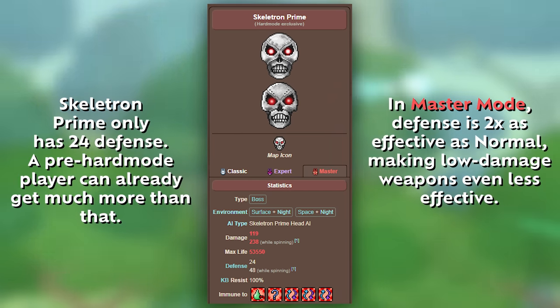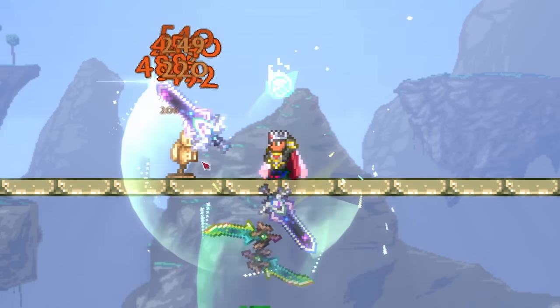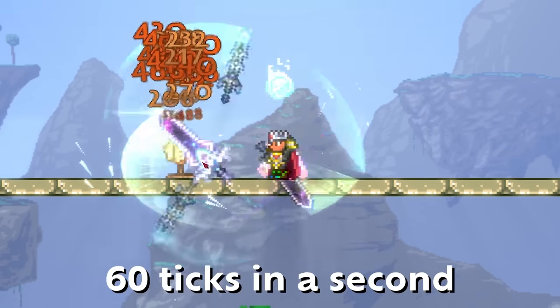This is especially true in Master Mode. Now, time for enemy immunity frames, which are a bit more complicated. By default, enemies get no immunity frames, meaning they can get attacked as many as 60 times per second.